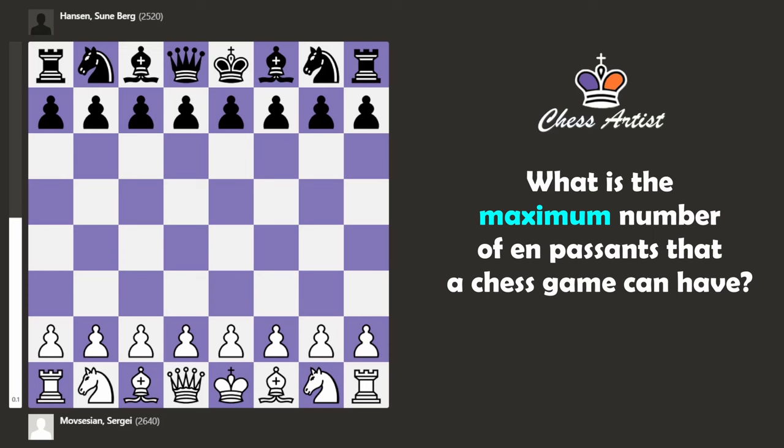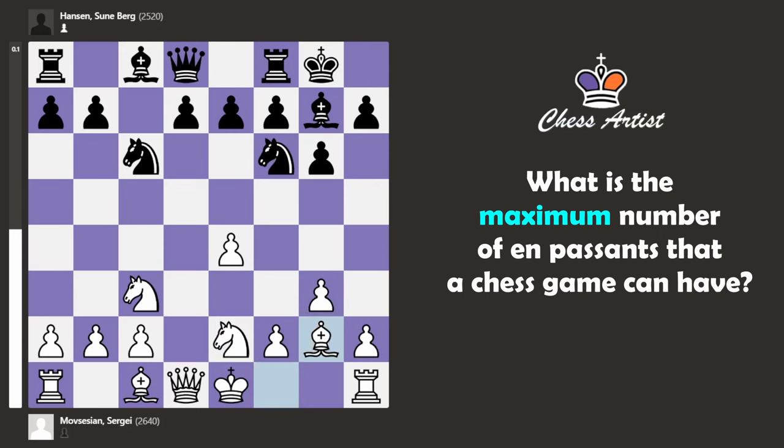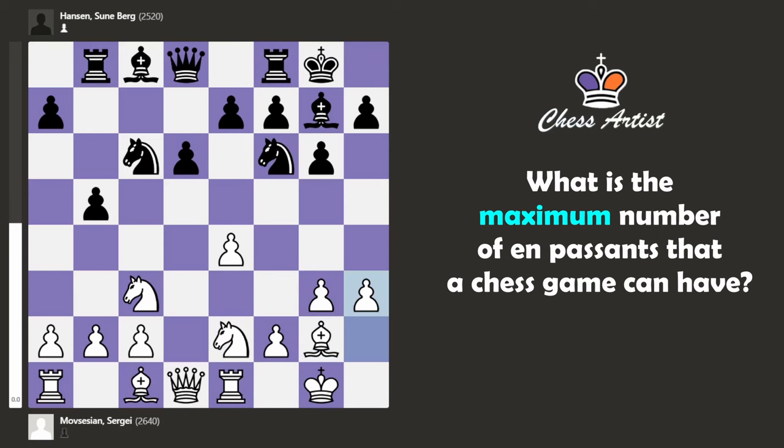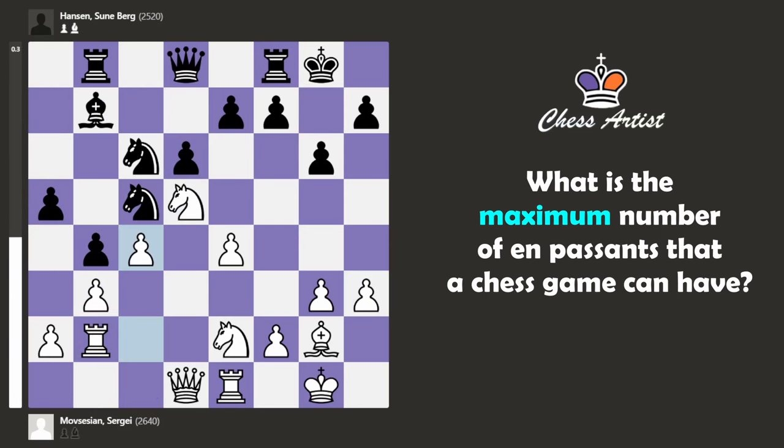This was played in 1998 between two chess players. The game was a Sicilian defense. I'm not going to comment too much on the game — that's a weird move though, going back. Let's wait for the first en passant to happen. We have an exchange of bishops, and finally, yes — that's the first en passant of this game.